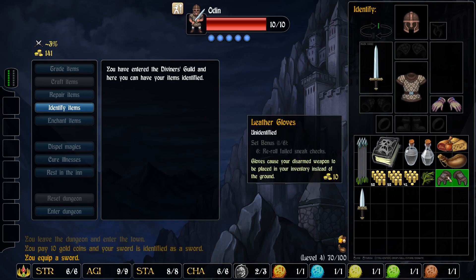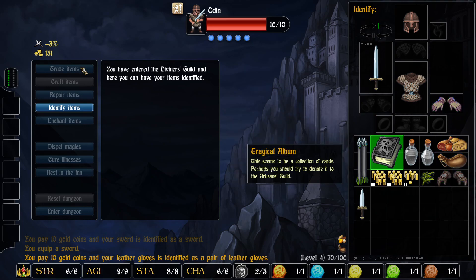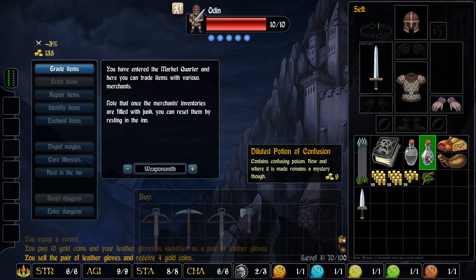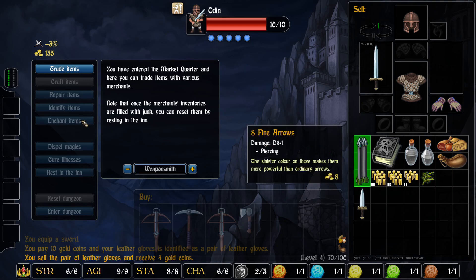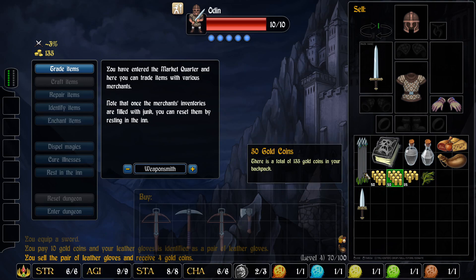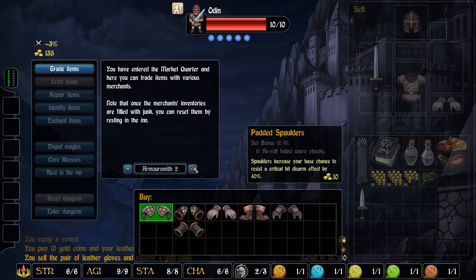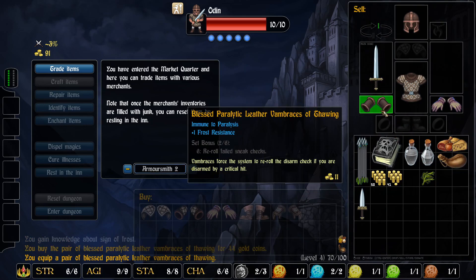Let's see about these gloves. That's right, I forgot - these are enchanted. Hopefully these will be worth more than 10 gold. And no, it's 4. I don't know what the purpose of the grass is, and I don't really want to spend 10 gold identifying it. The Vambraces - Immune to Paralysis, Plus 1 Frost Resistance. We're going to buy those, absolutely.